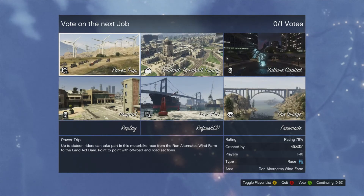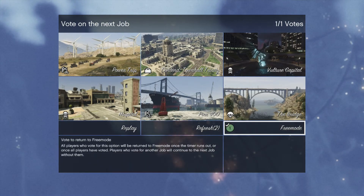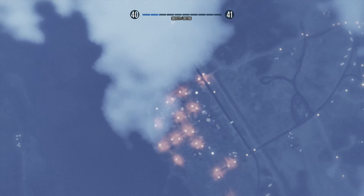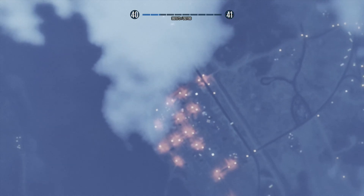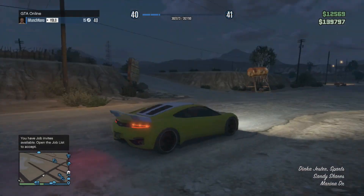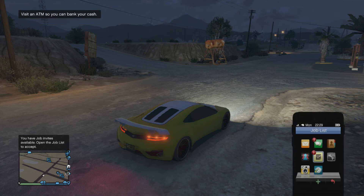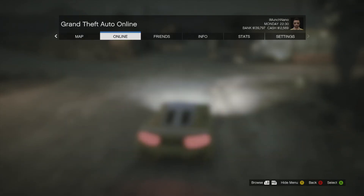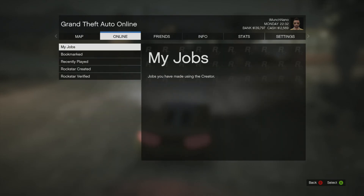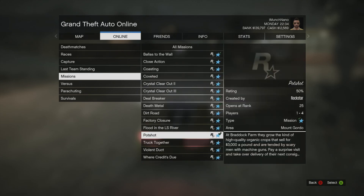Then continue. Sadly, you can't just press replay and start again, so you have to go back to free mode. And so now we're back in free mode — got 10,000 extra. All you need to do is put it in your bank, and then you go straight back into it. That's how quick it is — just do it again.